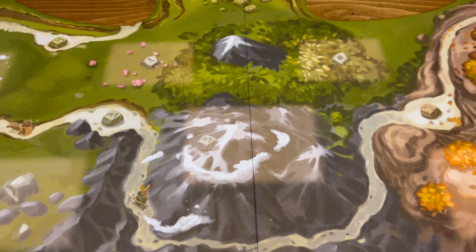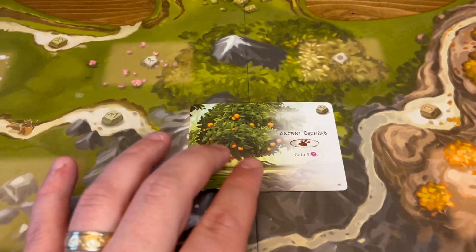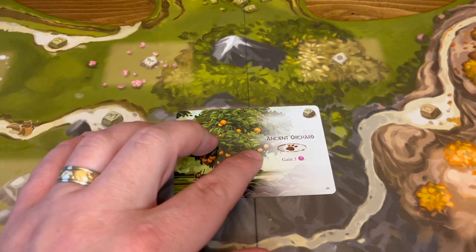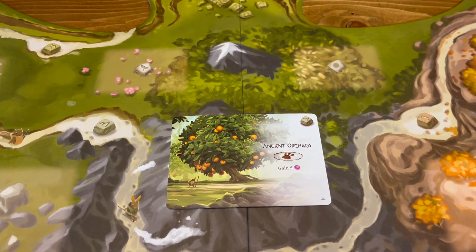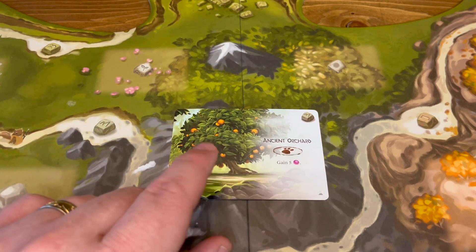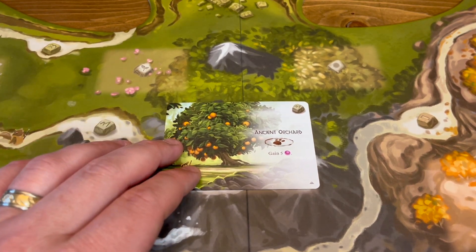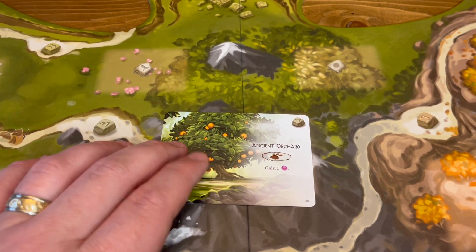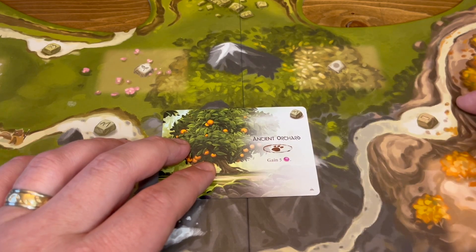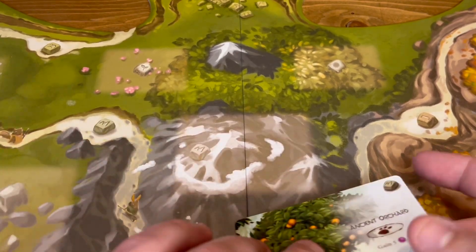Speaking of berries, number 7 is the Ancient Orchard — you get it the second time you change seasons. It's a private location where only you can go and gain five berries. If you get that berry engine going with the Monk and the Doctor, this is your absolute best friend. Especially if you're playing with player powers as the hedgehogs. And if you put a worker there, then get a Ranger to move him off and put another worker on — that's ten berries. Sign me up.